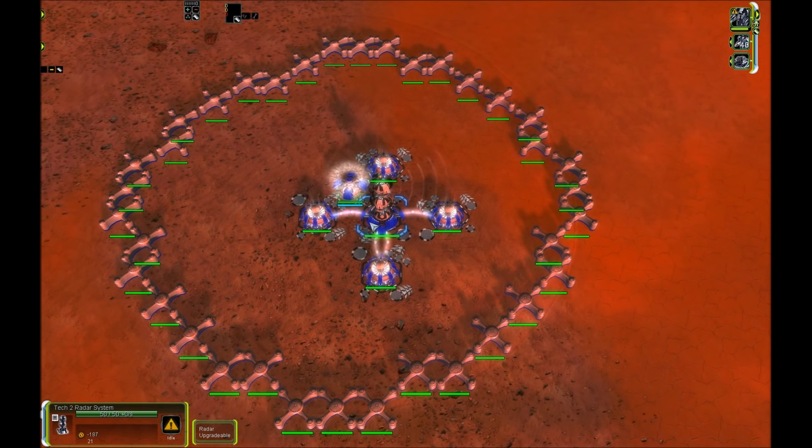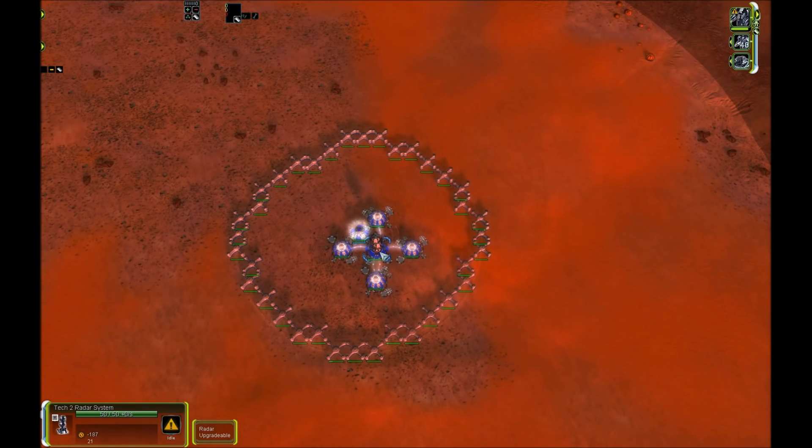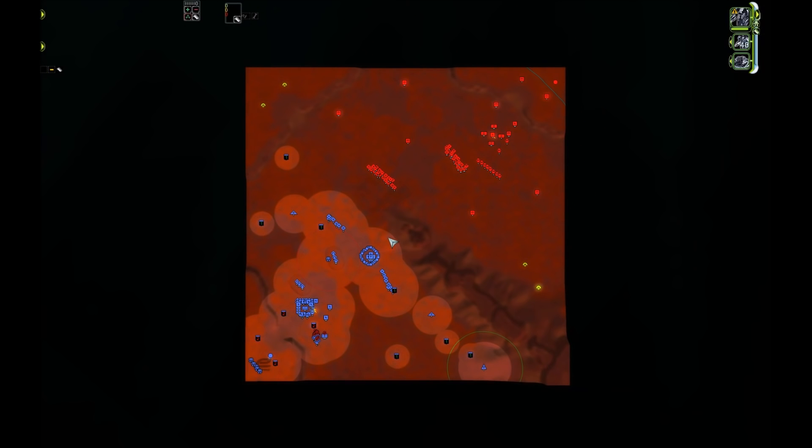The T2 Radar is kind of a forgotten unit in this game. Most players see the benefit in T1 Radar, which is that all units whose gun range is higher than their vision range can shoot at their gun range instead of just the vision range. Most people also see the benefit in T3 Radar, which provides the highest radar coverage and has an inner ring — the Omni Sensor — that even detects stealthed units. But people tend to forget about the T2 Radar and skip straight from T1 to T3. I made this video to tell you why this is usually a bad idea.